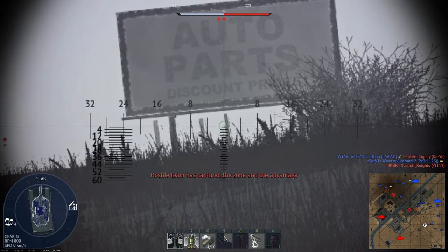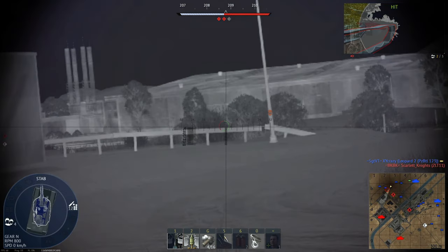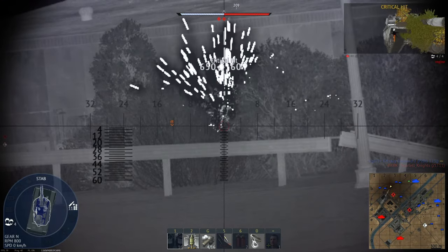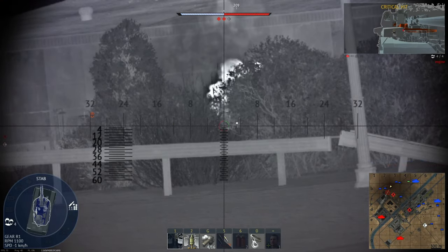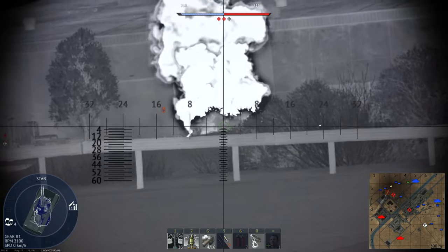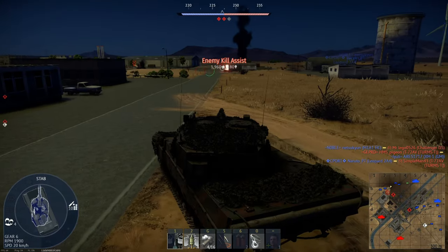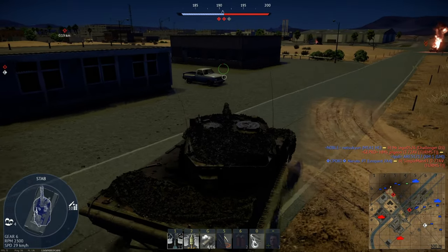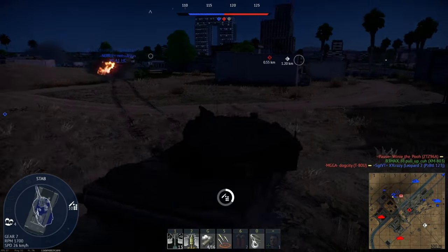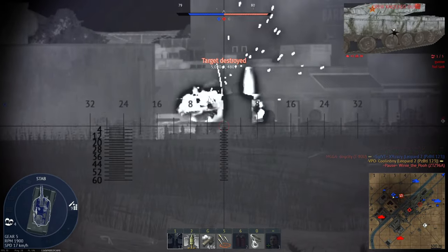For survivability, I give the premium 2A4 a 7 out of 10. While its armor is overall excellent for 10.0 BR, especially against HEATFS ammunition, it fares more poorly against APFSDS, especially in an up-tier. While top-tier tends to be a one-shot kill fest, the 2A4 gives you at least somewhat of a higher chance of taking two or three hits compared to most tanks. Overall, I give the premium Leopard 2A4 a 7.5 out of 10, as it can do pretty much anything you ask a tank to do.